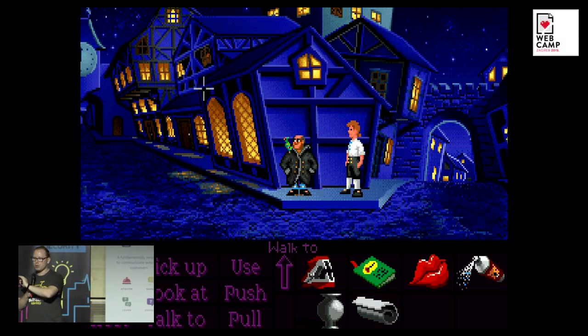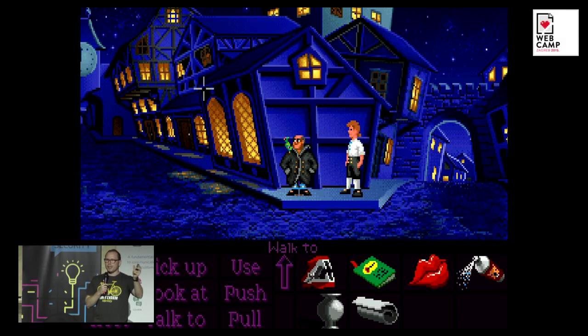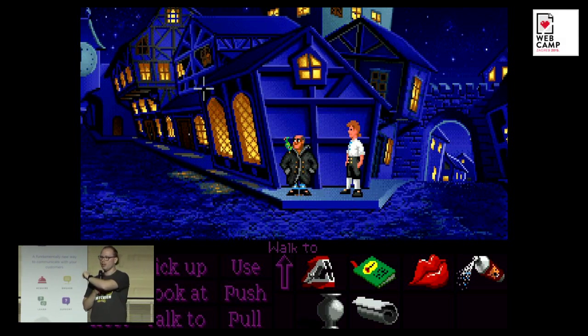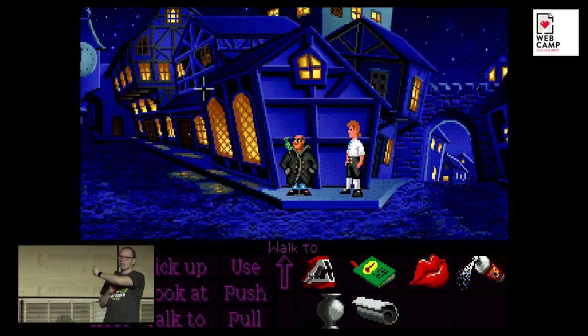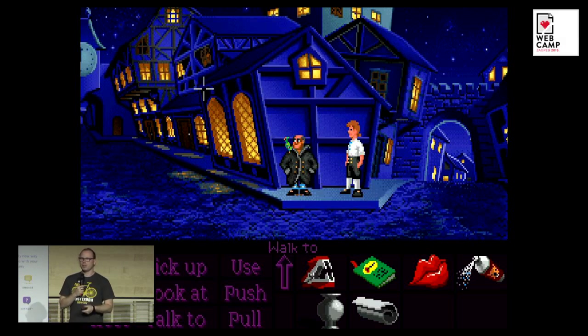And the bottom part was your game interface, divided into two parts. On the left, a list of verbs and actions, which you would combine with the item inventory on your right. Most adventure games were logical, but Monkey Island wasn't — you had to use your imagination and combine really different and weird things to actually progress through the game. But it was awesome, and it got me thinking about interfaces and how we use them.